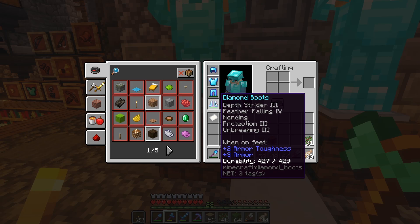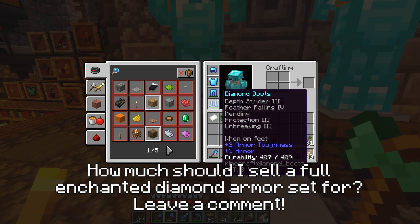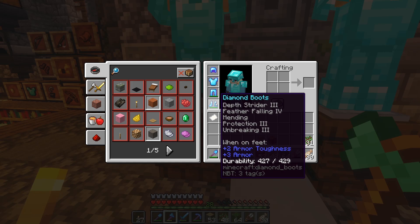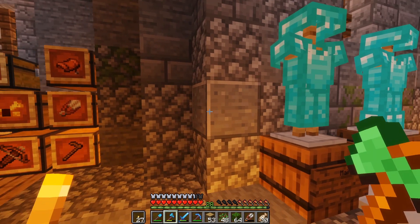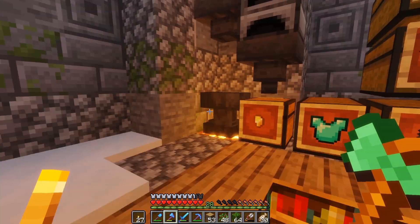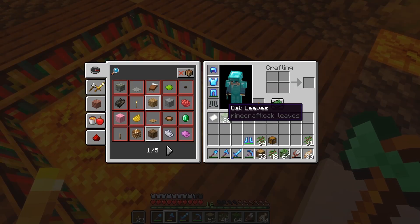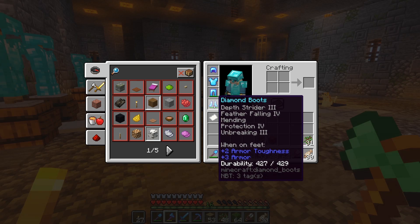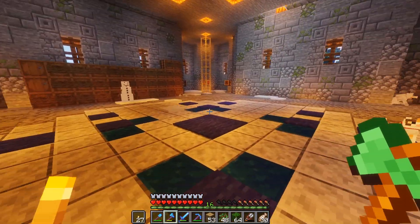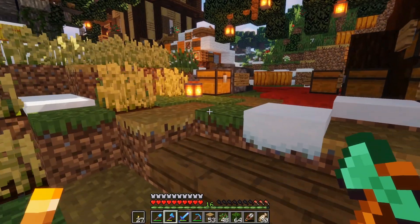People are selling just the mending book for a block of diamonds, but to get all of these specific enchantments on the same boots - I call these god boots. Feather falling four, mending, depth strider three, protection three, unbreaking three. I could probably put protection four on those so they'll be real god boots. If someone gave me a full suit of god armor I would pay 10 blocks of diamonds for it. Diamond boots plus five max enchantments.